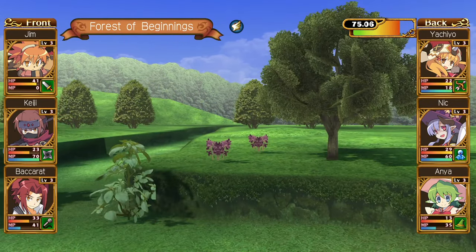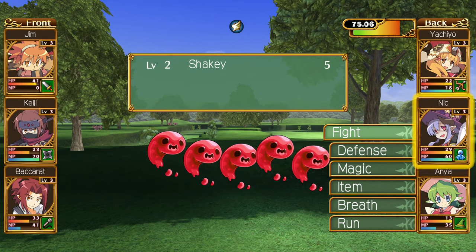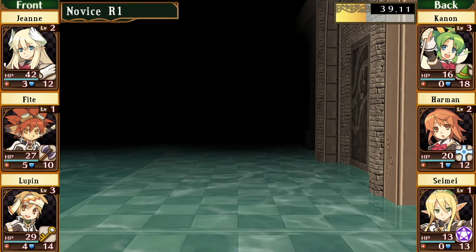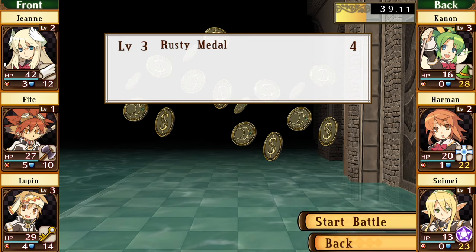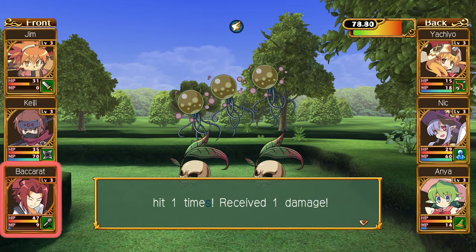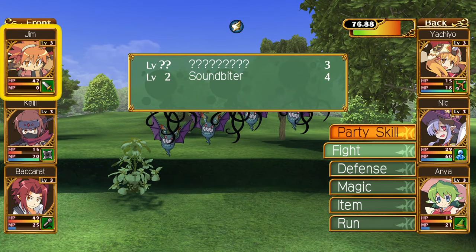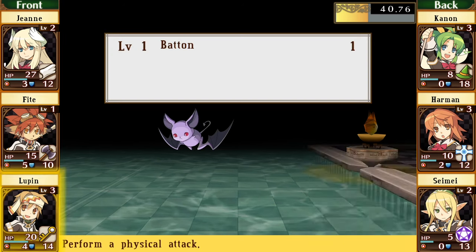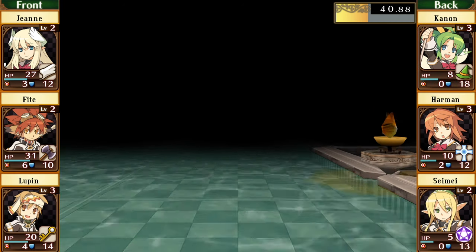Battles in both games require you to select your entire party's actions first, after which turns play out based on your characters' and enemies' speed rating. You'll have two rows of three characters each, and anyone in the back row will need to be equipped with either a ranged weapon or a magical attack in order to inflict damage. These battles are pretty much standard fare, with your typical fight, magic, item, and defend options, coupled with team actions you can spend provided you have enough team meter built up. Enemies in the first game are nastier given how that game is tuned, while 2G has a better difficulty ramp.